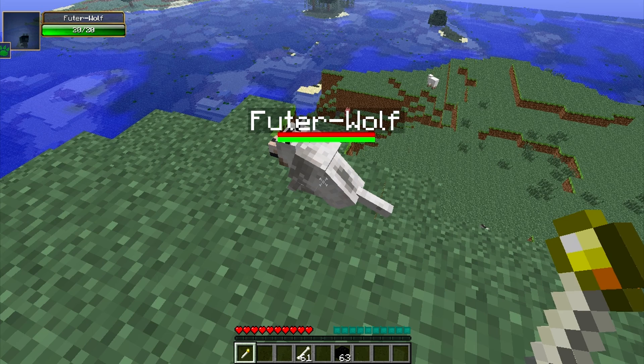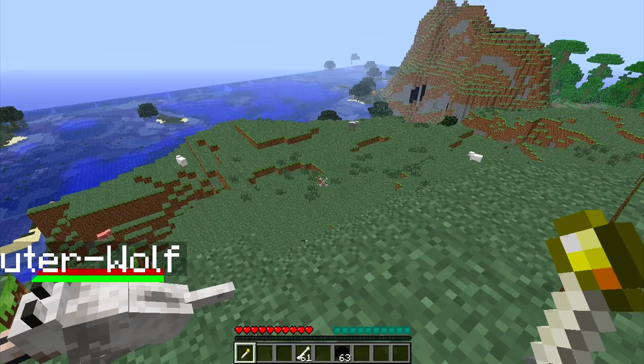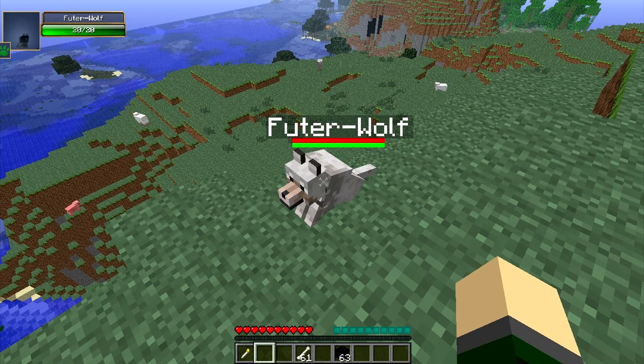Dogs can eat beef and pork to restore health. Cats can eat chicken and fish to restore health. And pigs can eat carrots. That's right, you can tame pigs in this mod — it's pretty insane. But for demonstration purposes, I want to choose wolf, because personally I like these guys the best and they're the easiest to use.